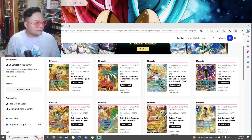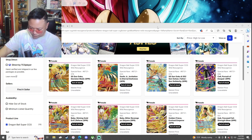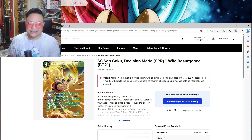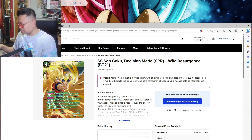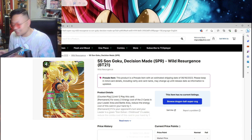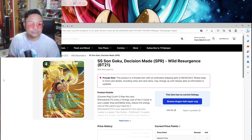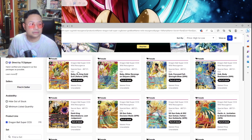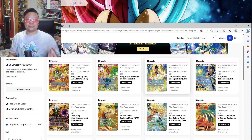So I pulled up the SPRs, secret rares, and god rare on TCGPlayer for Wild Resurgence. This card — Son Goku Decision Made — looks cool, but we already have this artwork. I think it's an SR from Ultimate Squad, correct me if I'm wrong, but nothing really new there. This one's pretty cool — the Baby Shining Gold is all right. I'm pretty glad they're including Uub finally — I think Uub's a cool character and he has some pretty cool SPRs.